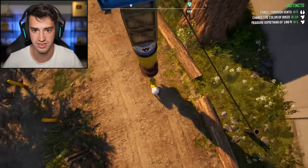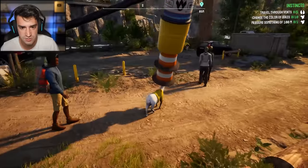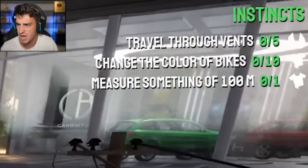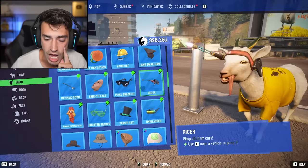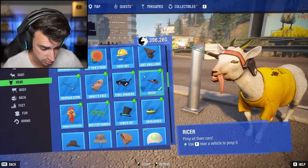I look incredible. I want to see like... I can't. Is there a photo mode? I want to see my entire creation. I guess this is the best we're getting. This is a sight you never thought you would see. What's next? Change the color of bikes. How the heck do you do that? Also, I got to get rid of that. Oh my. Nothing to see here. The racer. Use F near a vehicle to pimp it. I will.